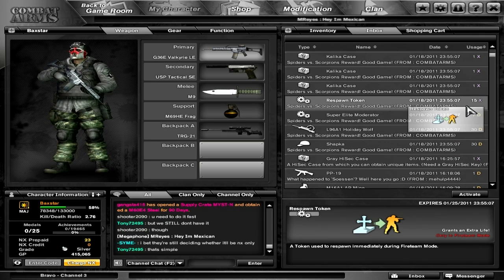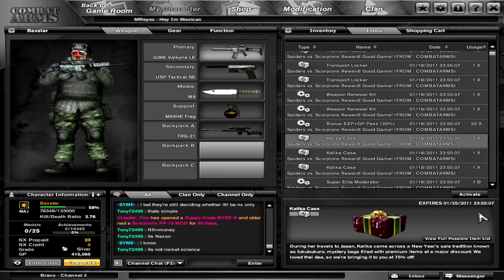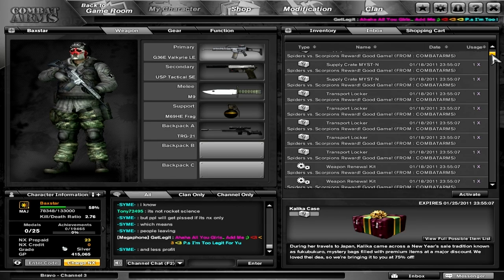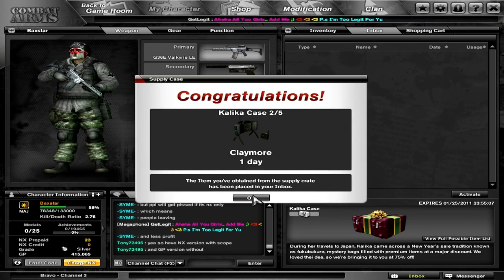A 15 respawn tokens — no. A bunch of Kalika cases — let's open this. I got a TRG-21 camo, airstrike, and a leg item. I always love leg. A skull mask and a custom reticle — okay. Look at all this stuff I have to open. M14 Classic Claymore, more leg.